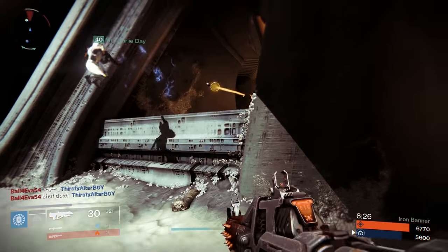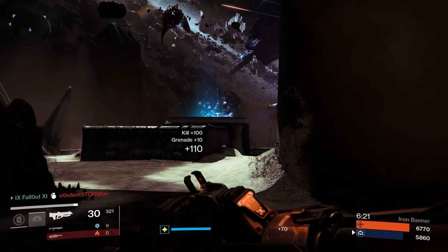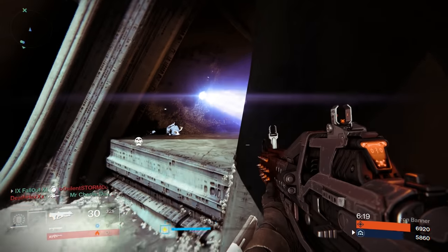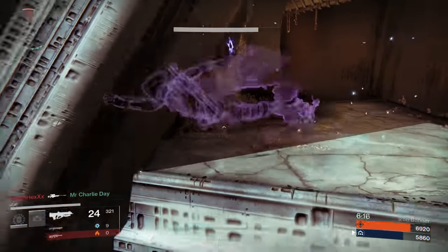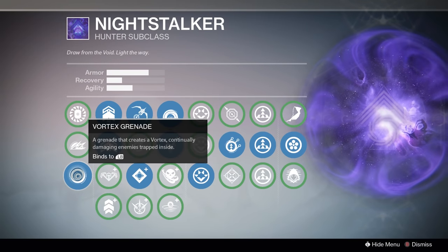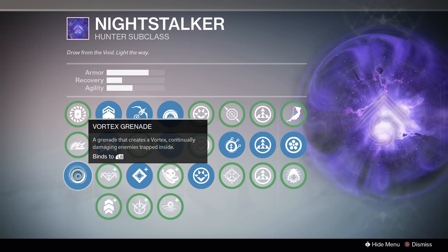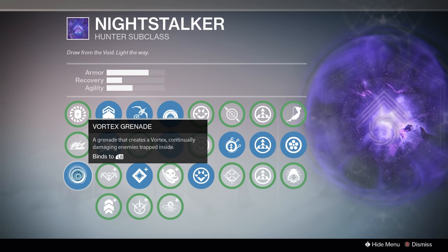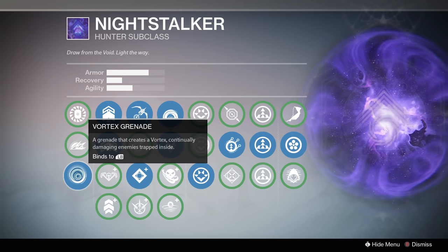With other subclasses in Destiny, there's usually one grenade that stands out as the clear winner for using in the Crucible. All the Night Stalker grenades are kinda equal — they have situational uses and each one can get the job done if you use it the right way. I personally like the Vortex Grenade because it covers a pretty large area and pairs really well with the Night Stalker melee ability. All the grenades are usable, so just go with whichever one you like best.